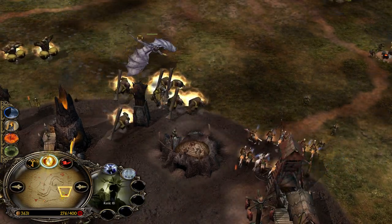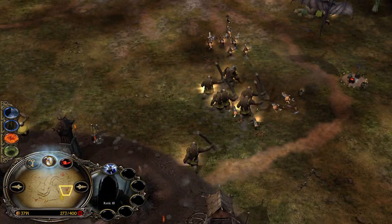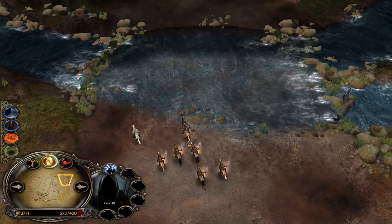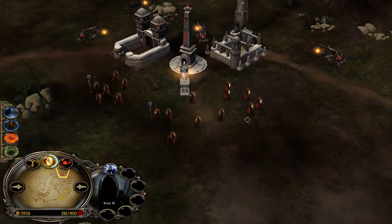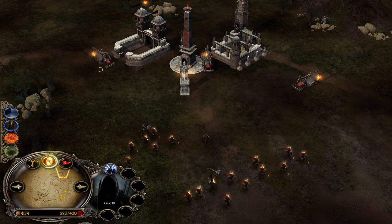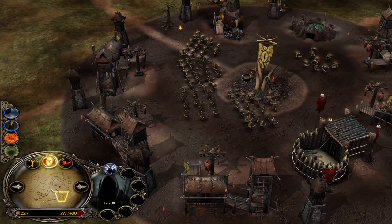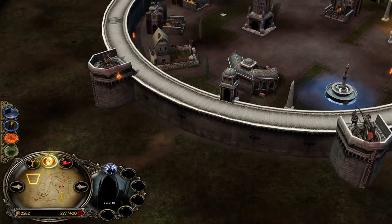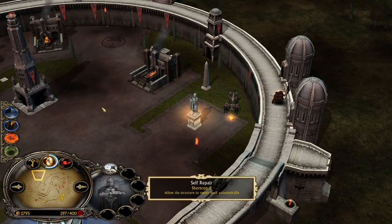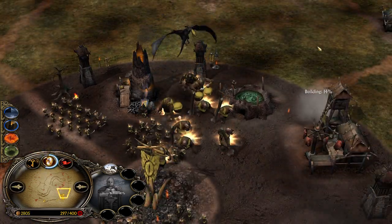Gondor is going inside the base one more time - these Orcs are kind of food for the Gondor Knights. Trolls charge in and the Witch King is coming. The second Nazgul can now be used just to fight for map control all the time and fish more power points. Gondor is too scared to make a big move - because if you go for an attack with this army and lose it, you give Mordor the chance to actually push for a win. That's why this Gondor player is so scared.